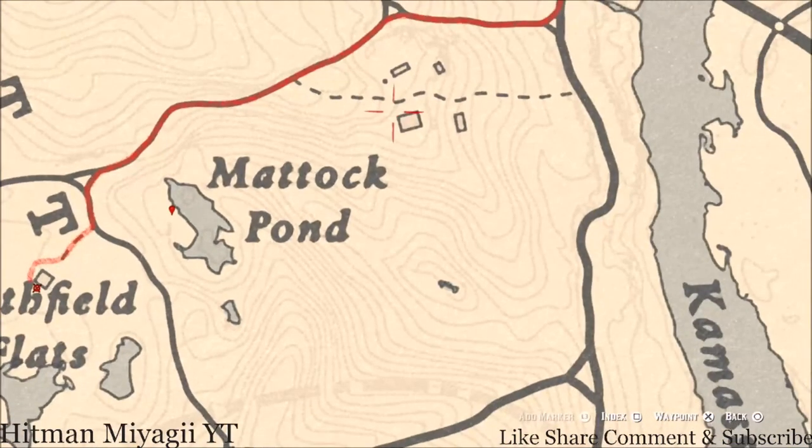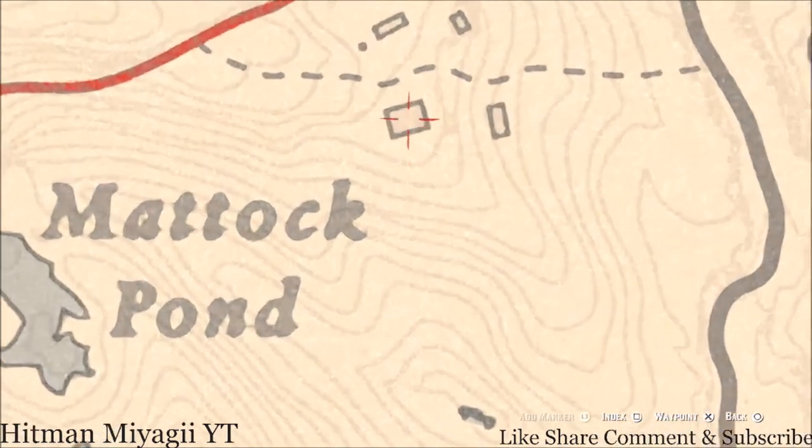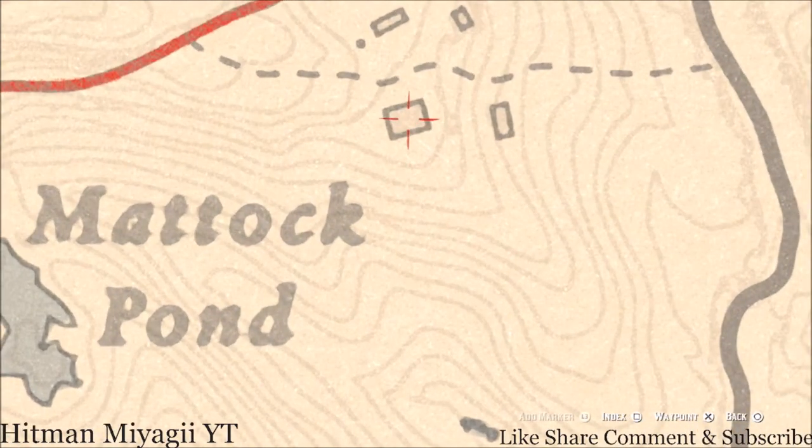I have one more item for you guys: a Tortoise Shell Comb. This Tortoise Shell Comb is inside this house and it's part of the Poachers weekly collection for Madame Nazar. I personally never turn those in to her because I feel like it's little money taking away from big money — why give her small items when you could give her the whole collection? But that's just me, do what you do.